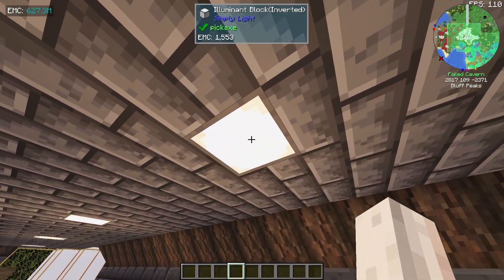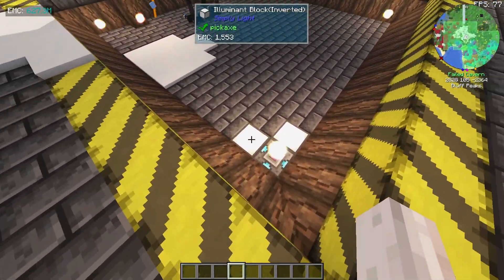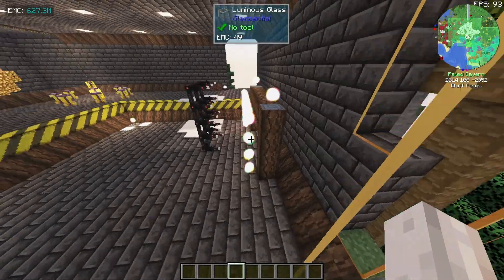We have some power flowers in the wall with reactor glass behind them because they're powerful EMC reactors. There are also luminance blocks inverted from the Simply Light mod - very nice little lights in the roof. We've got some snow, a very nice room, and even a nice view out the window.